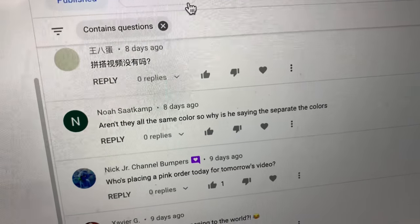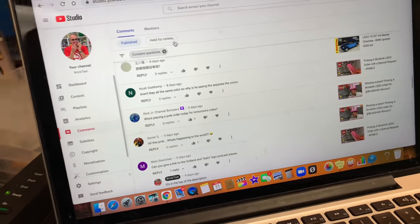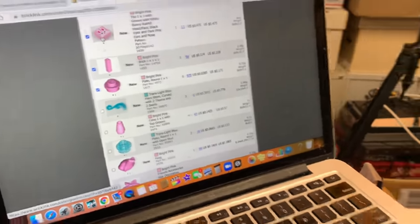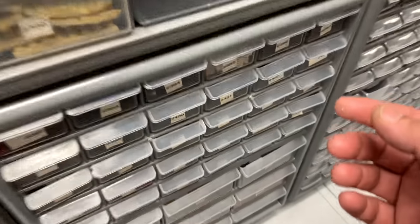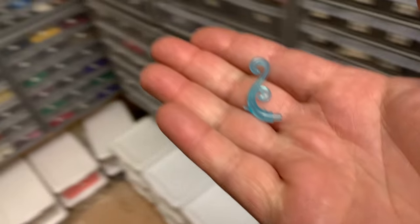Noah says, 'Aren't they all the same colors? So why is he saying separate the colors?' It's one of those: if you have to ask the question, you didn't get the joke. I'm sorry, Noah. As we go over to drawer 2399 — which I'm very bad at doing. Please don't ever take offense. Or maybe you should take offense, I don't know. Sometimes things are meant to be funny and not taken literally.